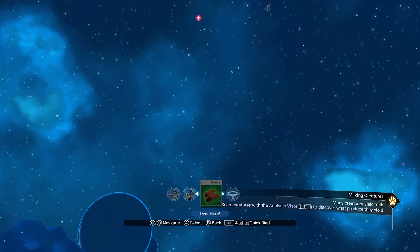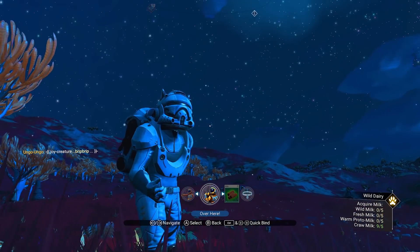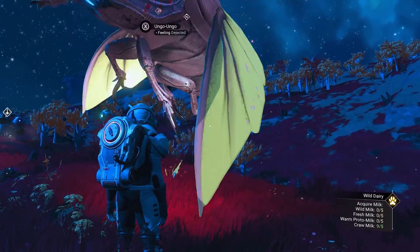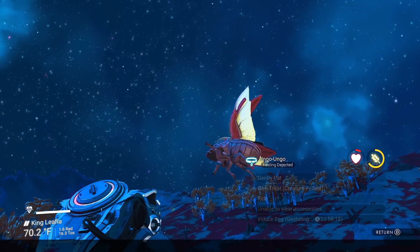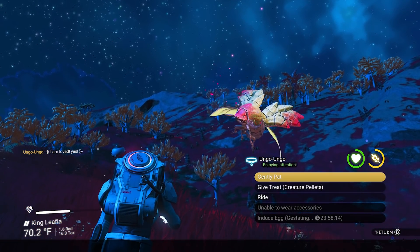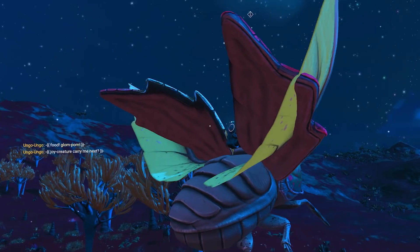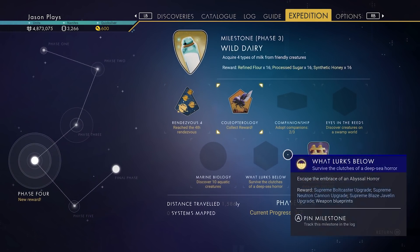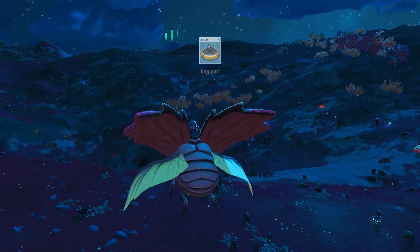I'm going to call my pet in - go to the paw icon and you can call him. He'll come back to you. There you are - you're sad, come here. We're going to gently pat him because he's just feeling sad, give him some food. Now we're going to ride him because there's a milestone for riding or flying through the air on your pet.